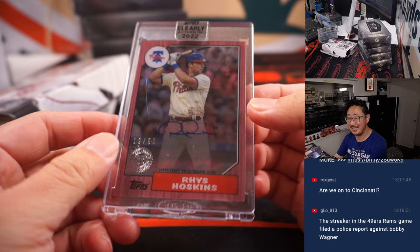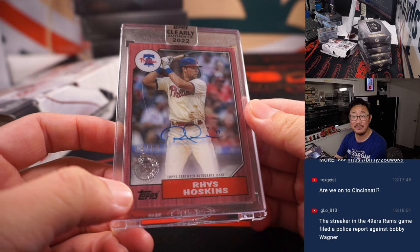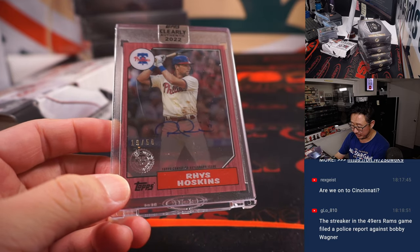I'll bet that doesn't go to trial. And the last Clearly is another Philly, different parallel — 19 out of 50, Rhys Hoskins. That's going to go to James.